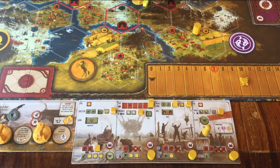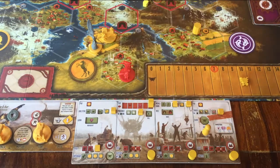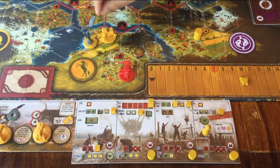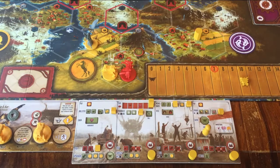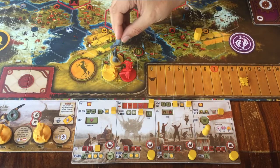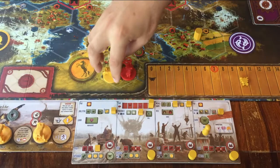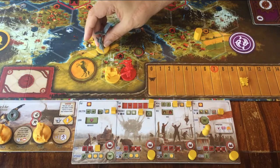There are two important points you must know to play this game. The first one is about how you battle. A fight happens as soon as one player's plastic figure moves into a space with another player's plastic figure. The wooden workers don't fight — only the mechs and the leader figure. You can also move more than one plastic figure onto another player's space if you want. Also, when you're just passing through, you have to stop and fight.